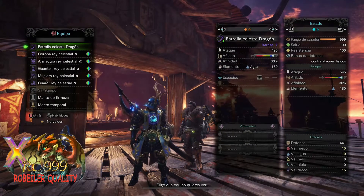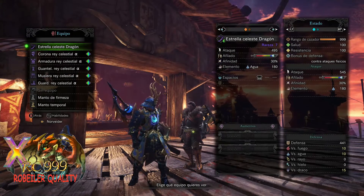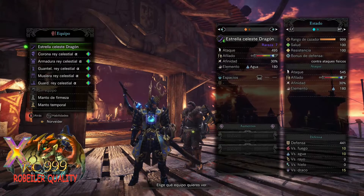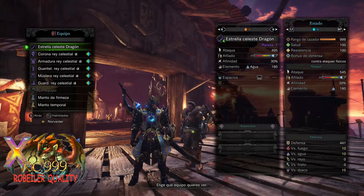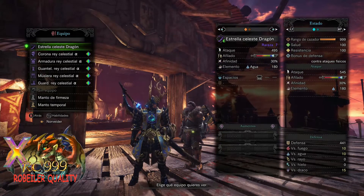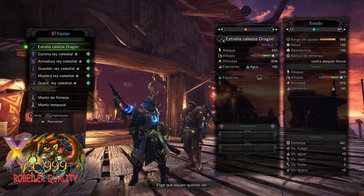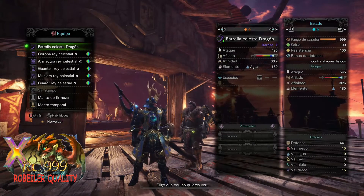El set, pues, bueno, esto es lo que tiene de serie. La espada podemos ver que tiene dos aumentos. Tiene filo blanco bastante. Además, si lo pones con bonus afilado nivel 5, tiene bastante filo blanco la espada. Eso sí, el ataque de 495 es bastante bajo.